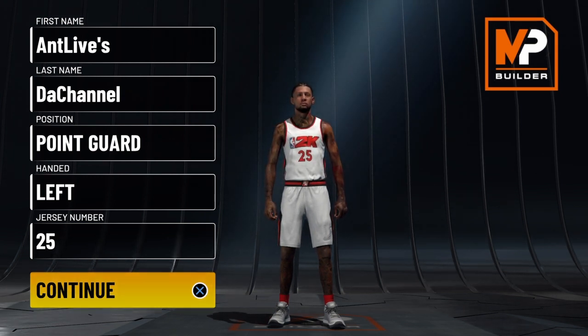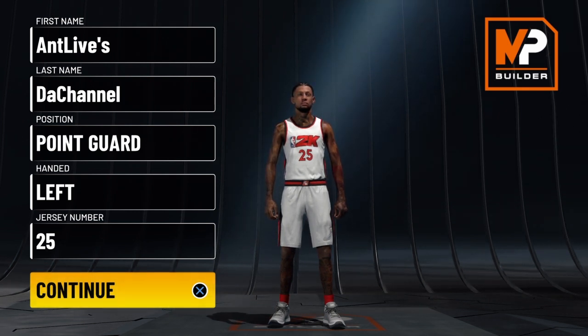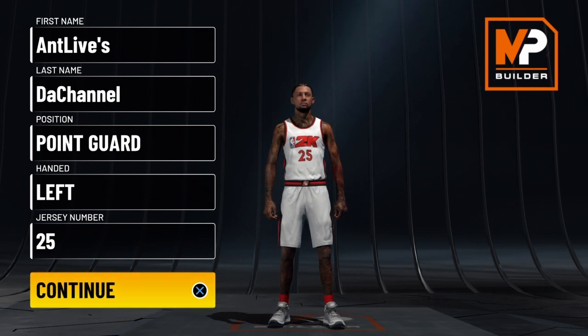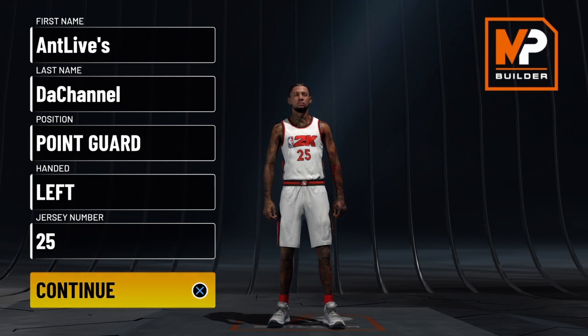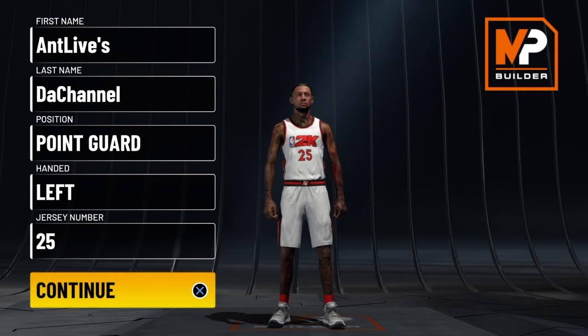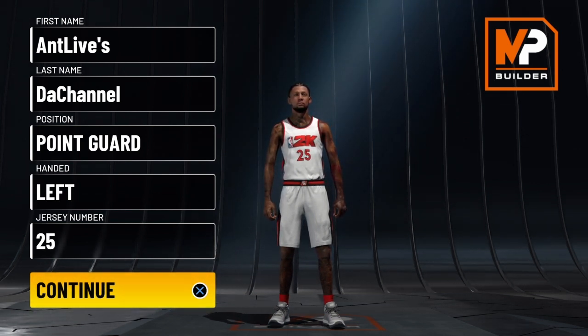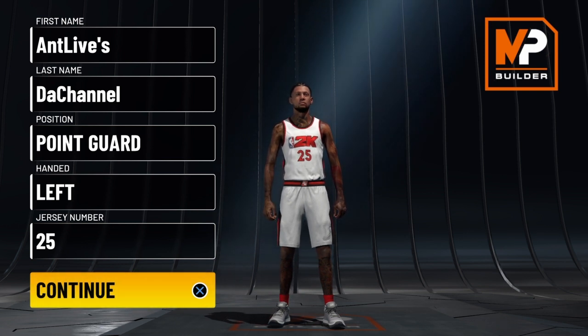This build right here marks my 304th build for NBA 2K22 current gen, and it is Ben Simmons' exact build — facilitating finisher with a spot-up shooter takeover. It will have a 75 three-ball at 99 overall with three shooting badges, and when you ignite the spot-up takeover that will become an 85. This is a new record for a Ben Simmons exact build.